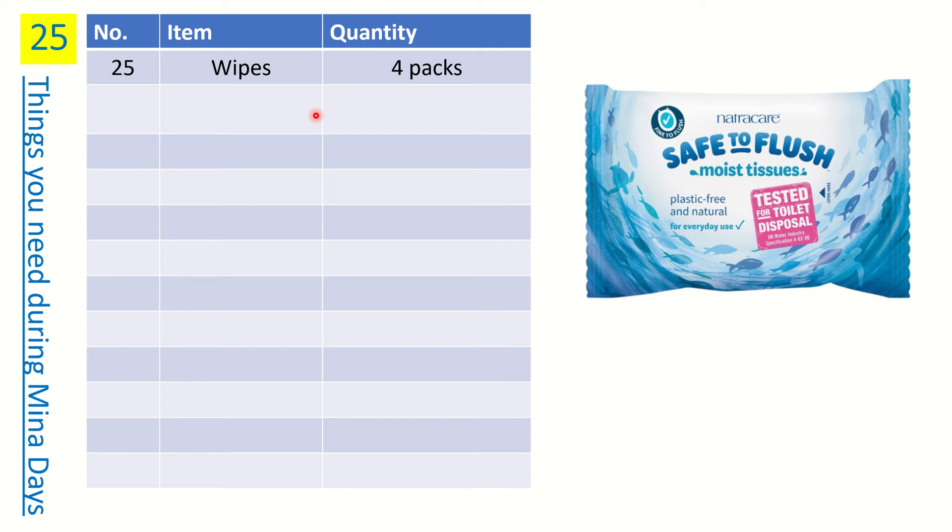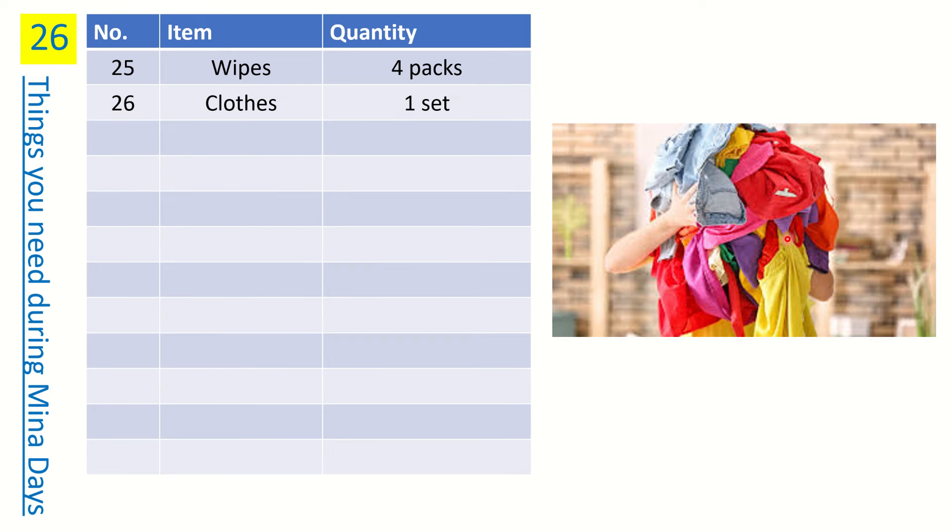Number twenty-three is wipes — optional but helpful. There are many public washrooms and situations where your hands may get dirty, so wipes are very convenient. Get unscented ones. If you use wipes on toilet seats, make sure they are labeled as flushable/disposable before flushing — otherwise throw them in the bin. Blocking washrooms in Mina is a serious inconvenience given the enormous number of people there.